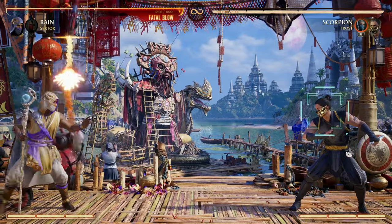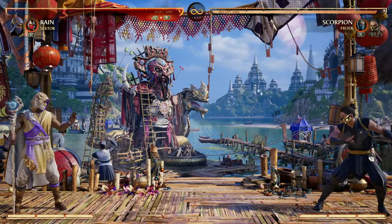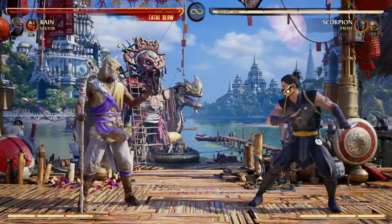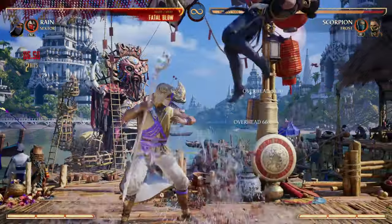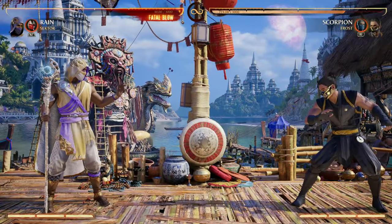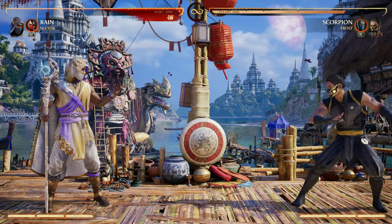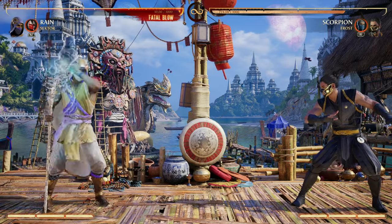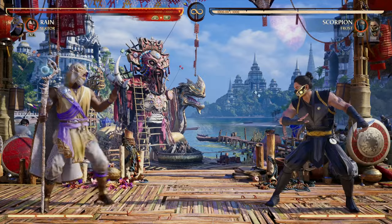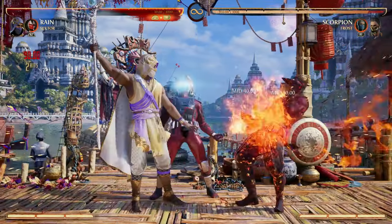The missile gives us time to actually set our traps down that we want to set down. You can be a hater all you want, but this makes Rain a really good zoner. Plus, we have a really good reset with Sector's forward cameo move. This re-stands our opponent, giving them the option to get a wake-up attack on us, and allowing us to continue the pressure with our traps, set our portals up, whatever we got to do as a Rain player. Plus, the idea of fire and water playing together is just so cool.